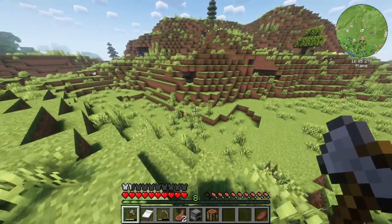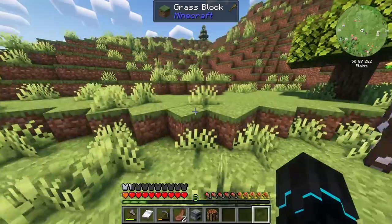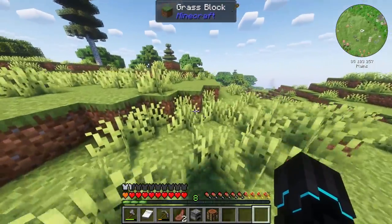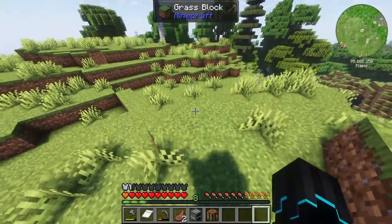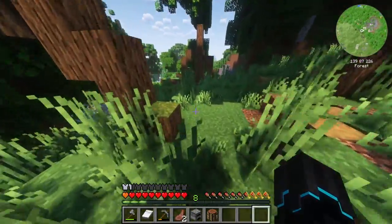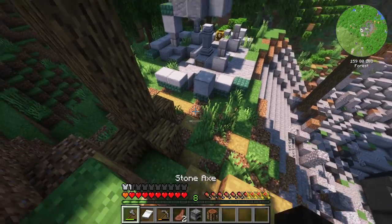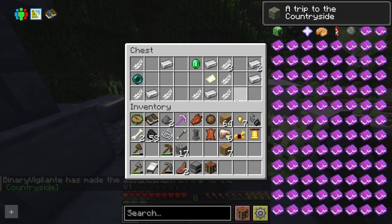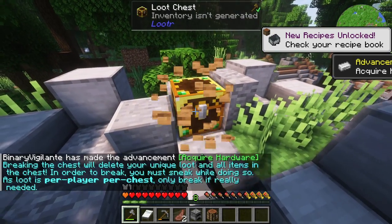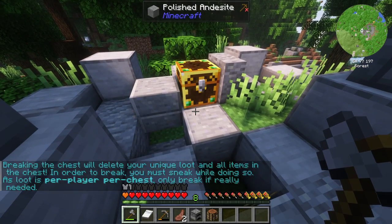It's raining and the generation is really beautiful. I found what looks like a huge crater — that's Applied Logistics right there. And there's a waystone! I'll take the iron nuggets, a pearl, an empty map, feathers, and an emerald from the loot chest. Breaking the chest will delete your unique loot — in order to break it you must sneak while doing so. I'll activate this waystone so I can come back to this Applied Logistics area in the future.